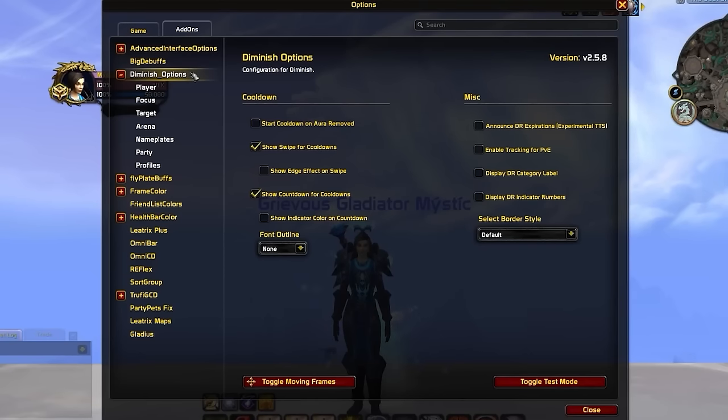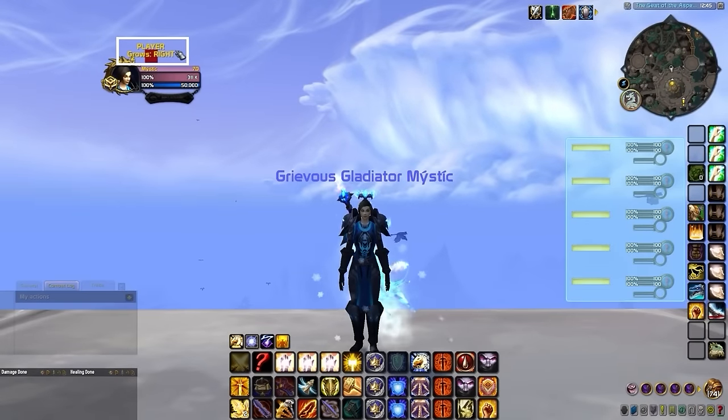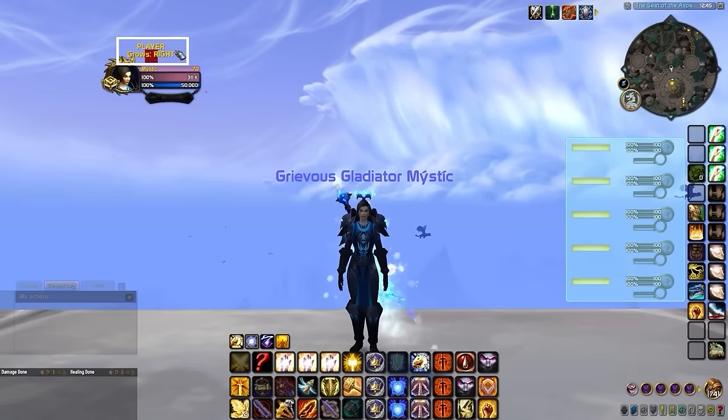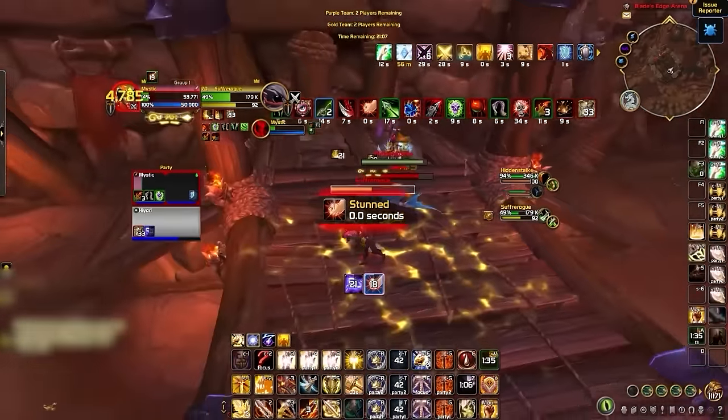Diminish is a perfect companion to your arena frame addon. The only frame you need to keep enabled here is the player one, to keep track of diminishing returns on yourself. This enables you to predict and play around incoming crowd control — for example, timing a pre-sap on a kidney shot as you come off stun DR.